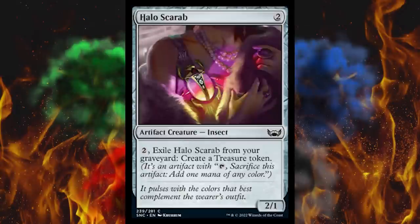Next up, Halo Scarab — hey, finally a reference to Halo in a set that was supposed to be all about it. It's a colorless two-drop 2/1 artifact creature insect, and if you pay two, exile it from your graveyard and create a treasure token. A throwaway dummy creature where you can ramp later. I like it individually. I don't like treasure decks right now, but I like this card.